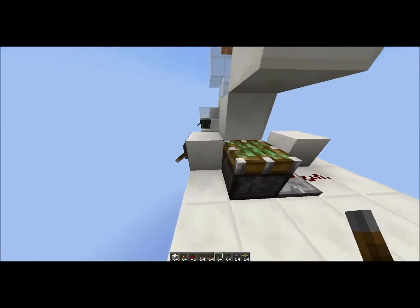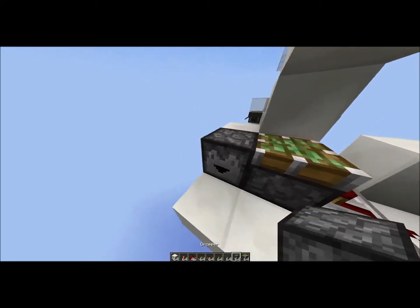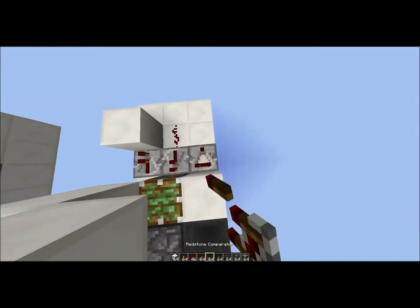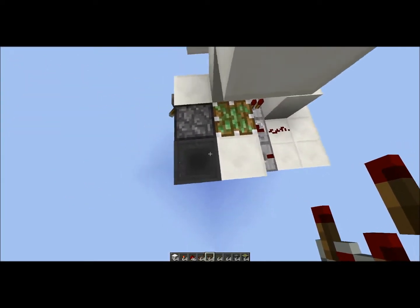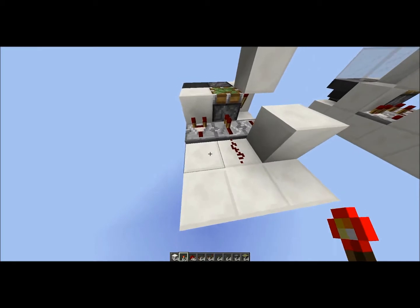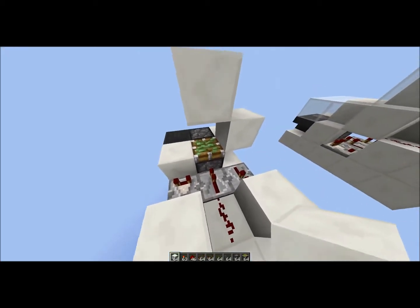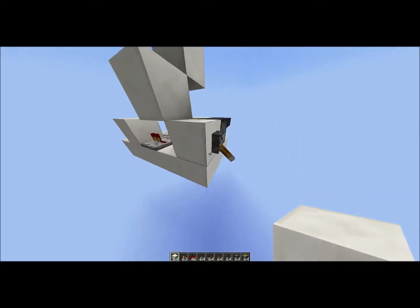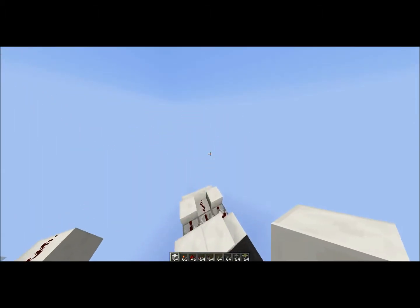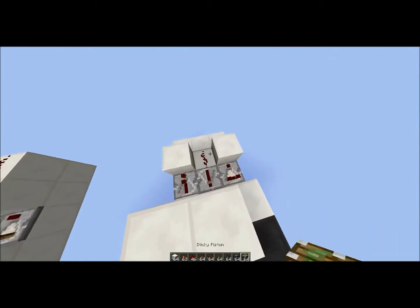Basically how you add it — dropper, hopper, and a block. You take a comparator output from this hopper, and you put an item in it, then a block so it'll carry through into this repeater. And what you'll find is you have a double piston extender and double retraction.